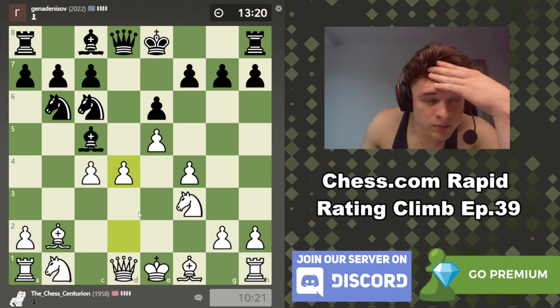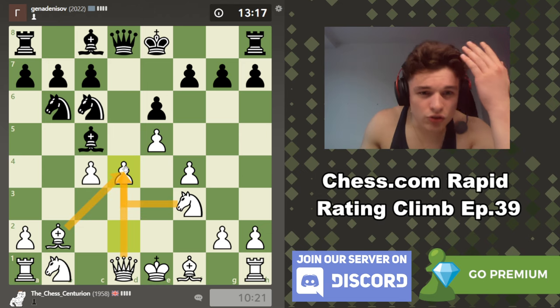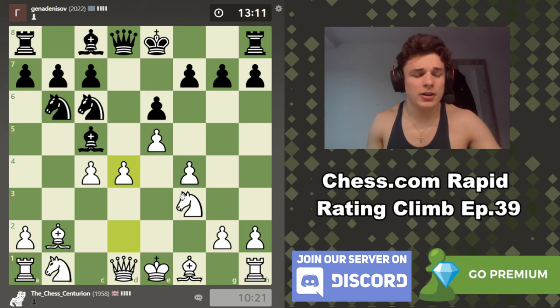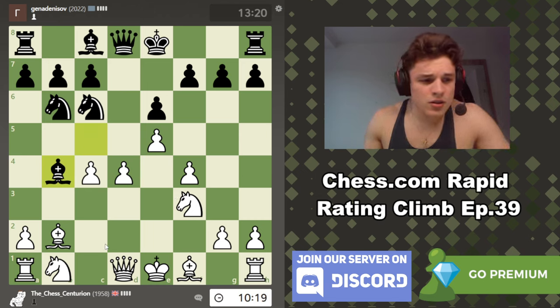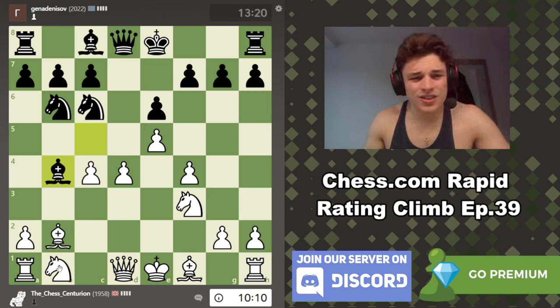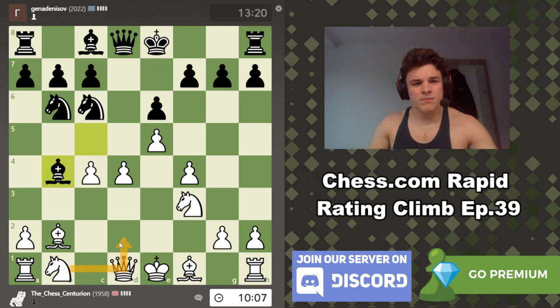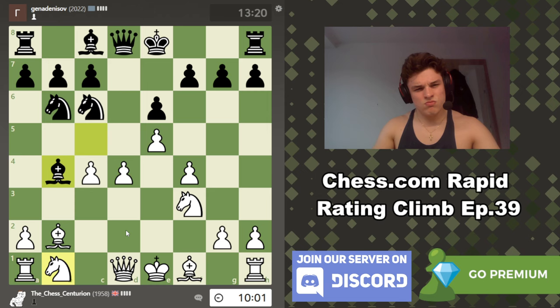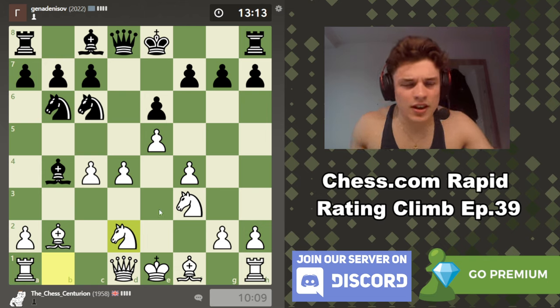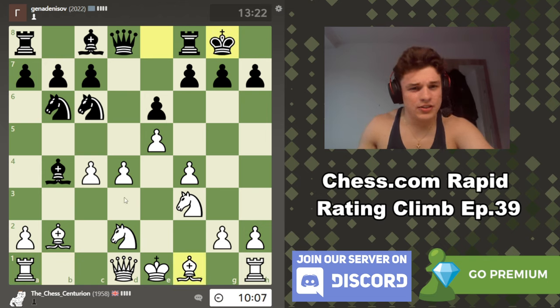Really hope I'm not blundering anything. Maybe he just missed that we control this square three times. This is like a perfect setup — look at how much space we have. We could consider knight c3, but the knight looks a little loose. I think I'd rather keep the bishop open. We just need to develop the bishop and castle, and then we're good.